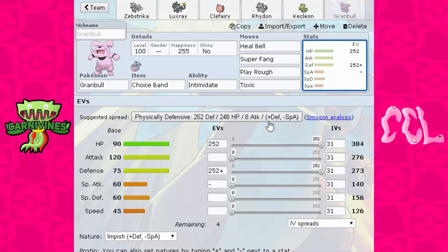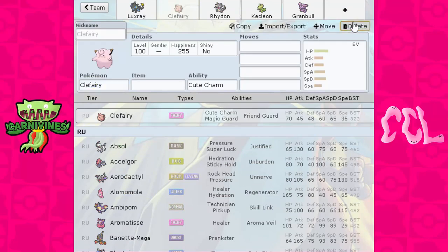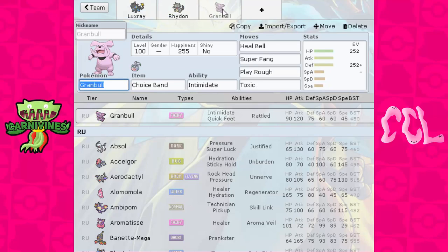Those are my three Pokémon: I picked up Luxray, Rhydon, and Gremble. I'm very happy with what I got — but if you guys don't agree, leave down in the comments what else I could have or should have picked up. So Zebstrika, Clefairy, and Kecleon are gone, and I now have Luxray, Rhydon, and Gremble on my team. Make sure you check out the CCL on Twitter, YouTube, Twitch, and the shop on Spreadshirt, and follow me on Twitter for updates. If you enjoyed, leave a like, comment, and subscribe — I'll see you in two weeks for my round eight battle. Goodbye everyone!